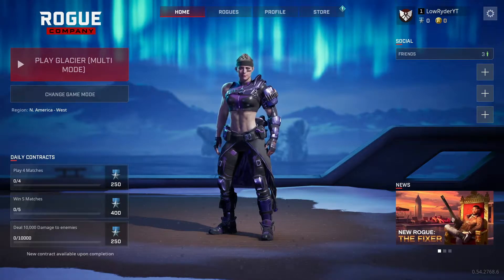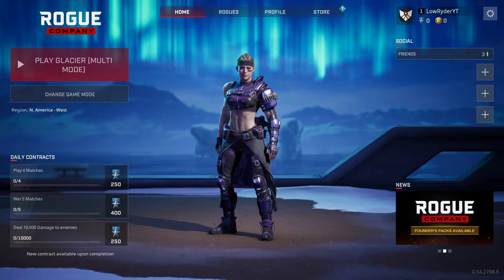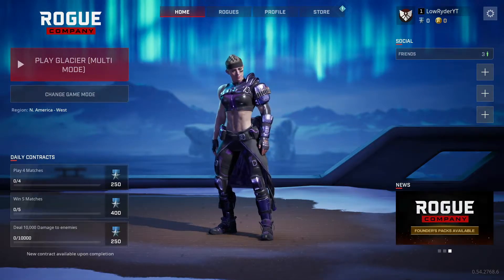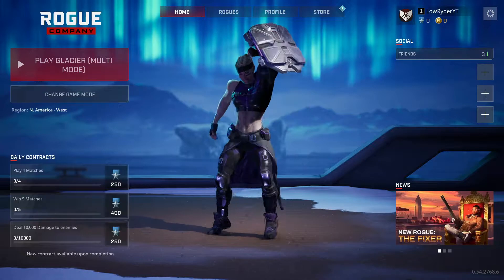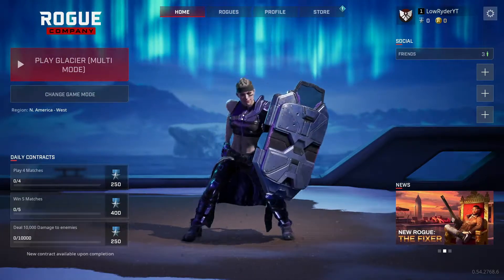What's going on guys? Welcome back. We got a special treat for you today. We got our hands on one of the access codes for the public test server. So we've got Sigrid on our hands right now. We're going to hop into this Glacier multi-mode, hopefully snag her, get some gameplay in, and give you my first impressions and see how she's going to play out in the future. Let's go ahead and hop right into it.